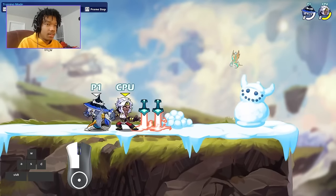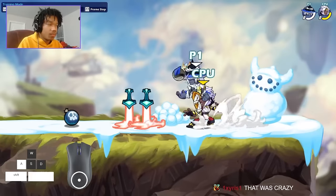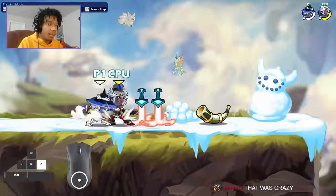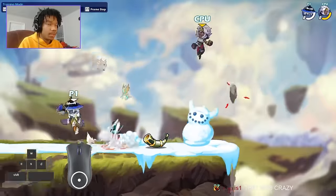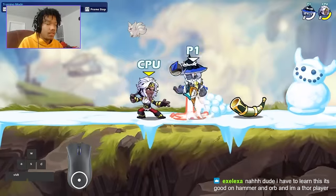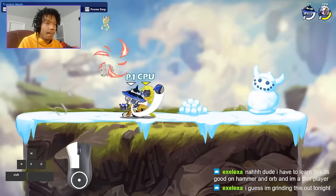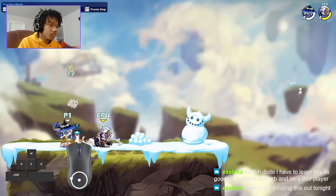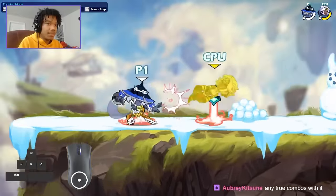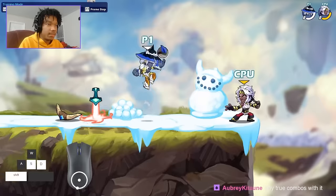Orb end light has like no cooldown so it's going to be an even smaller window. You could theoretically do an end light with a blast side air really fast. It's really satisfying to do on orb actually. I'm jumping way too early — if you jump too early you do this thing where you're jumping backwards. This means you're jumping too early, so once you delay the jump a little bit you'll get it.